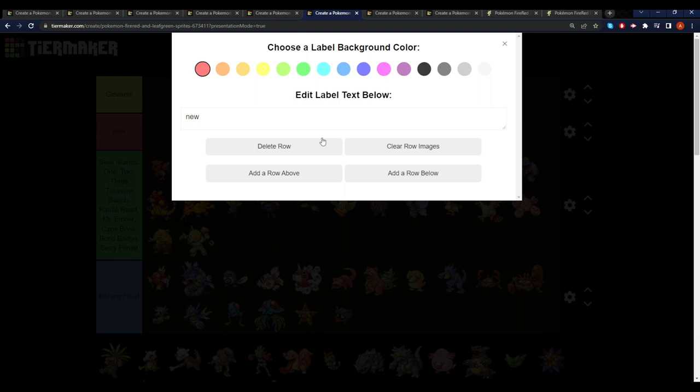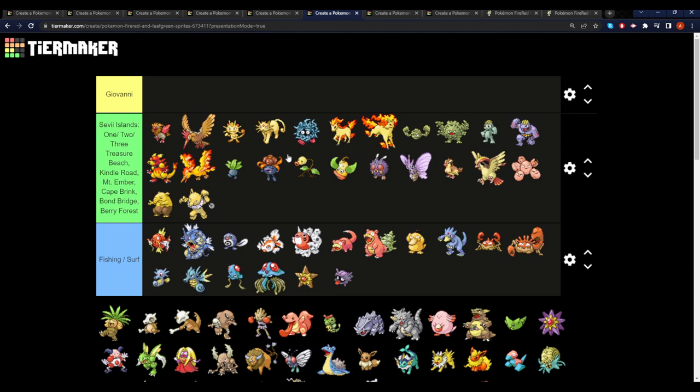After Blaine, you can go to the Sevii Islands and prepare yourself for Giovanni, the final gym. On Sevii Islands, specifically Islands 1, 2, and 3, you've got a couple of different places: Treasure Beach, Kindle Road, Mt. Ember, Cape Brink, Bond Bridge, and Berry Forest, as well as some more fishing and surfing. You can get access to a strong Fire type Pokemon like Moltres if you really need it, some end-game Fighting type Pokemon like Machoke, Hypno if you haven't grabbed that before, a couple of familiar Pokemon, and again a big selection of surfing and fishing water type Pokemon.